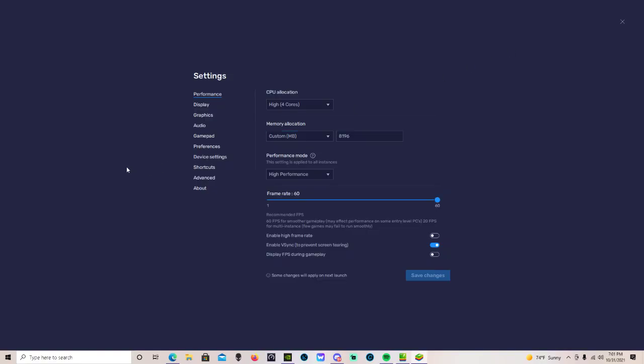Well, I found the fix. What you want to do is set a high core count — high four cores — and custom megabytes. I have it set to 8196. When you have it on 4 cores, it'll just be 4096.